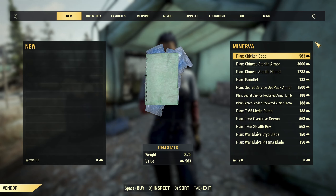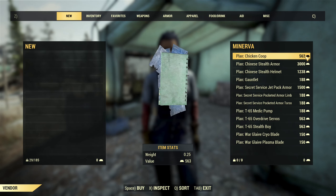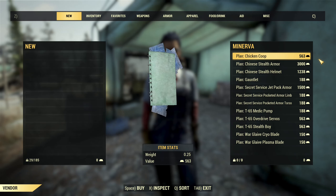Now, what is Minerva selling and what is worth buying? Chicken cube — that's just a fertilizer producer. Unless you need it for the look, I don't think it's important.